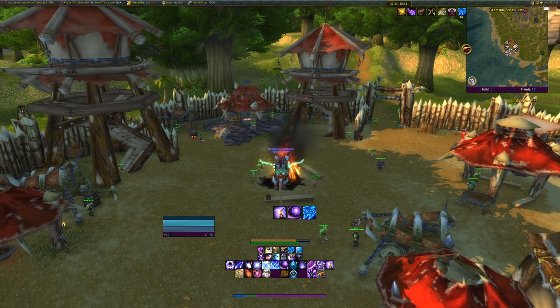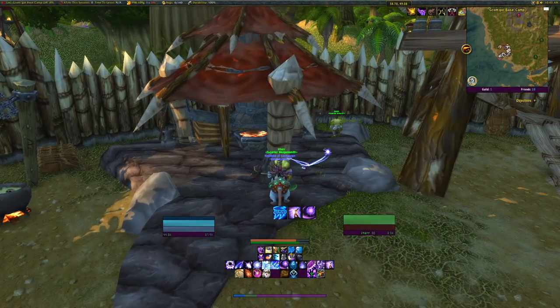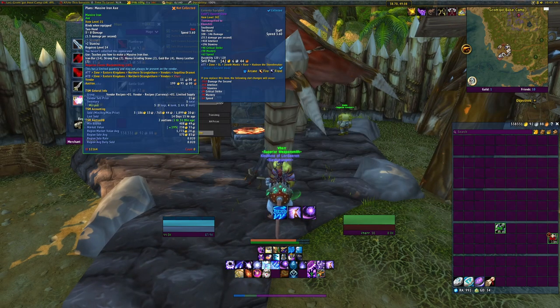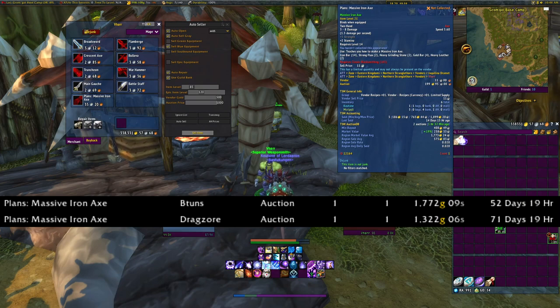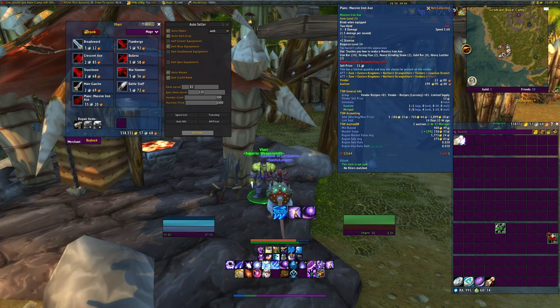We begin here in Gromgol Base Camp. Right away, visit this guy called Var, a superior weaponsmith. He sells Plans: Massive Iron Axe. I have sold this three times on this server and even more on my other server — I'll put screenshots of that. The most gold I've gotten from this item so far is 1,899 gold.